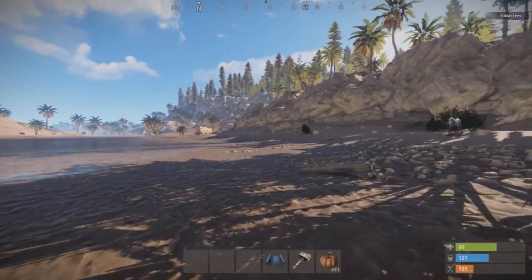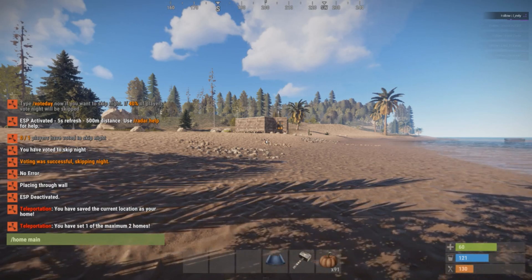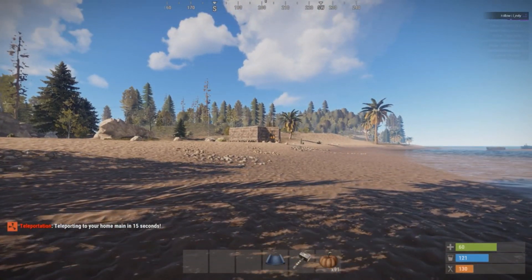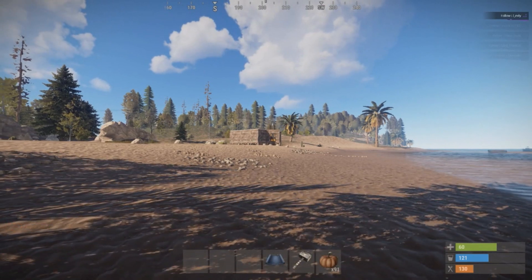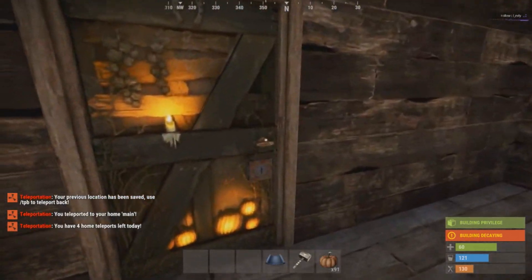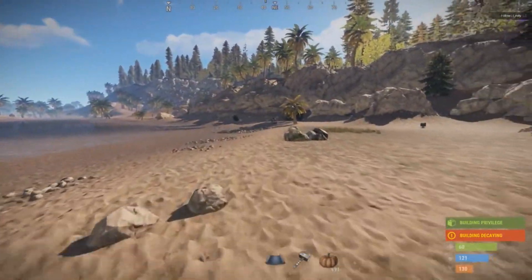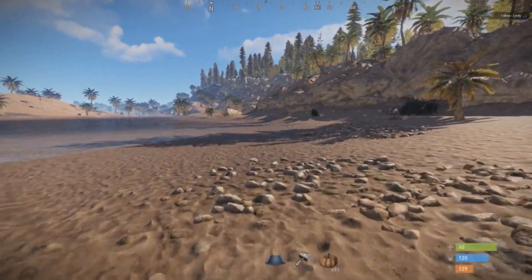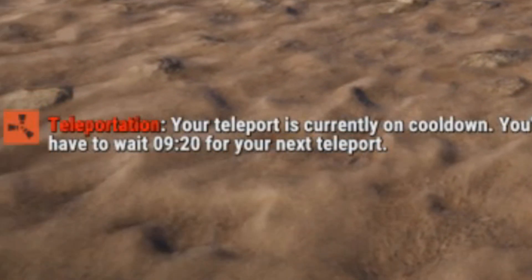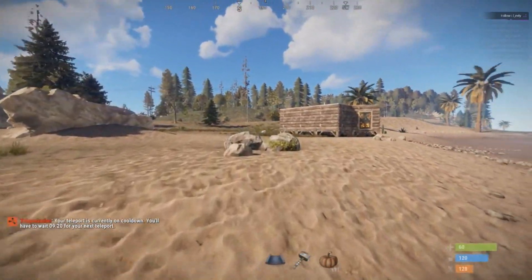I'll show you what the countdown timer and the cooldown timer look like. We're outside of build radius, so we can just do slash home main. The countdown timer from default is 15 seconds — VIPs can be shorter, but I've just left it at 15 seconds. There we go — we've teleported back to our home. It says in chat that we have four home teleports left today, and you can change that to however many you want, or change it to zero for unlimited. If you try to do the same thing again, it's going to say your teleport is currently on cooldown — you have to wait another nine minutes and 20 seconds for your next teleport.